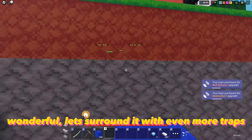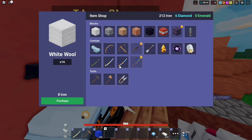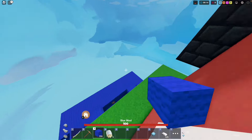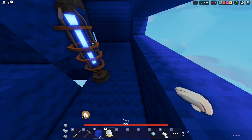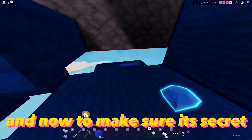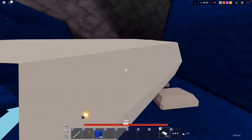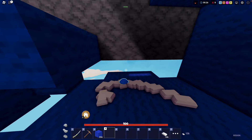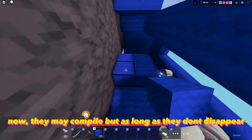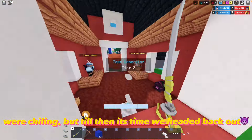Wonderful, let's surround it with even more traps. Now to make sure it's secret, let's leave some loot here — and if it gets discovered even by our own teammates it's a failure. They may compile but as long as they don't disappear we're chilling. Till then it's time we headed back out.